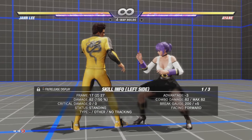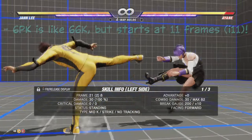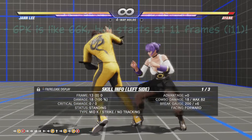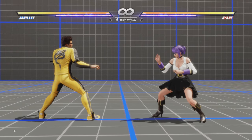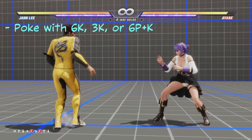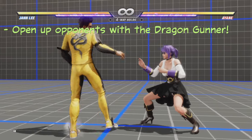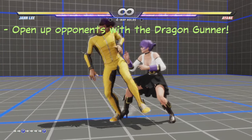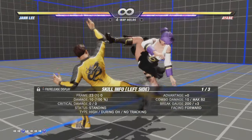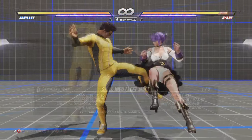Forward forward kick is safe on block — you're only left at minus three. That includes forward punch kick too. Forward punch is a good alternative in close range because it comes off your 11-frame forward punch. Once you have your opponent afraid to approach, poke with forward plus kick, down forward plus kick, or forward punch. Then trip them up with your forward forward throw. The offensive hold dragon gunner leaves you at plus 25, enough for guaranteed follow-ups.